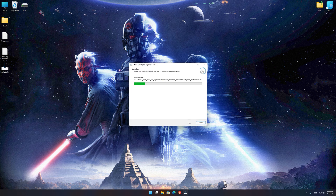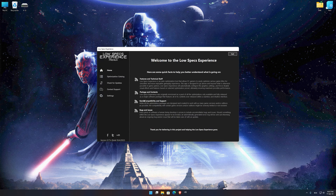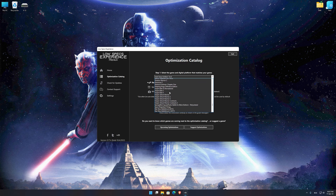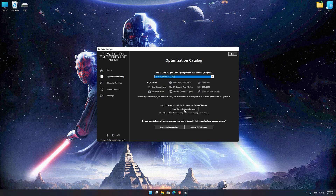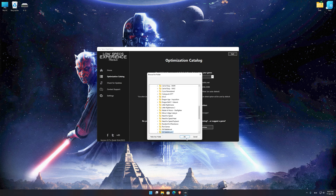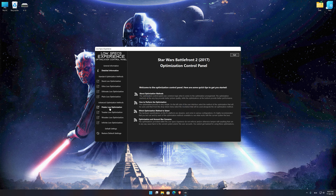First of all, start the installation process for the Low Specs Experience. Once it's done, start it from the newly created Desktop shortcut and select the optimization catalog. From the top of the menu select the applicable digital platform, and then select Star Wars Battlefront 2 2017 from the drop-down menu. Once that is done, press load the optimization package. If the Low Specs Experience does not automatically verify the installation location, simply select the location where your game is installed, press OK, and the optimization control panel will load.